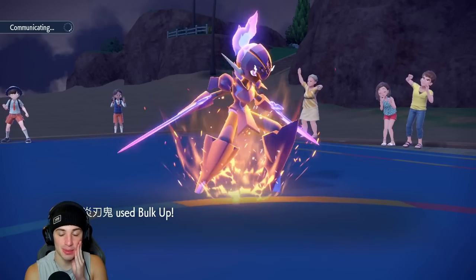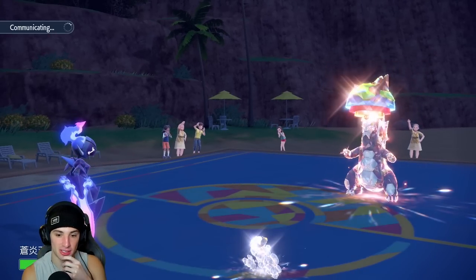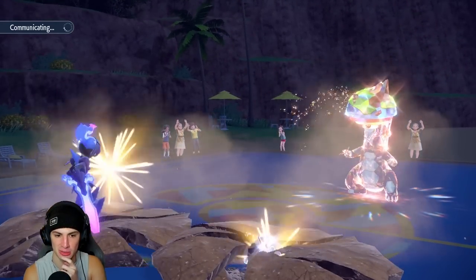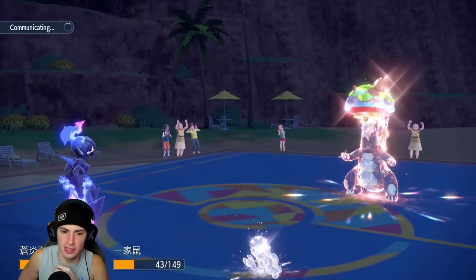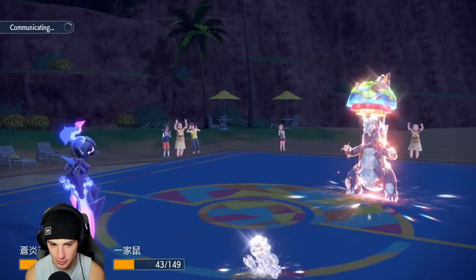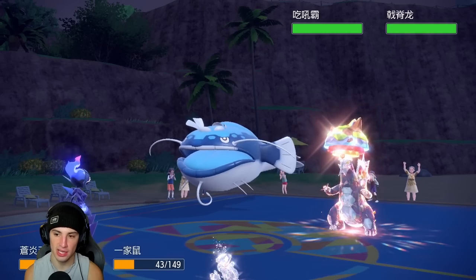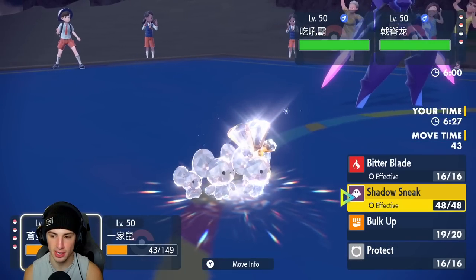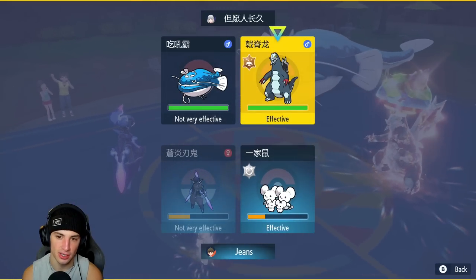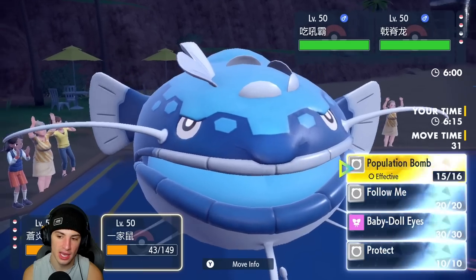Now the scary part would be if they bring out a Pokemon faster than Pop Bomb Maushold, like Fluttermane — that would just be a problem. But Dondozo comes out instead. I don't mind that. I could Bitter Blade or Shadow Sneak. I outspeed them, and Ice Shard could come in. I might even Terastallize — I'm going to do that and just Pop Bomb, maybe double down into Baxcalibur. Actually, he could swap, so I'll Bitter Blade that and Pop Bomb.